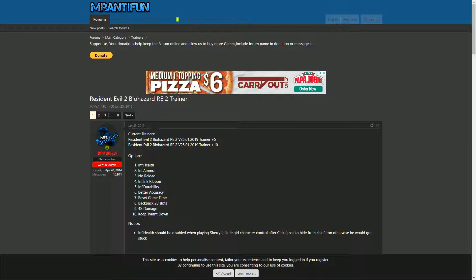The first thing you'll want to do is go to Mr. Antifun's website and download the recent trainer. If you don't know the link for this, it'll be listed in the description below the video so just take a look at that.